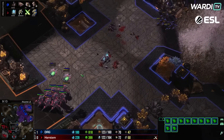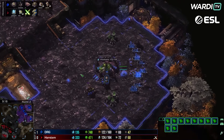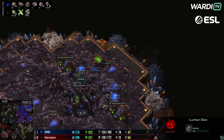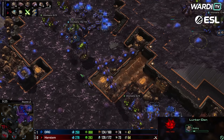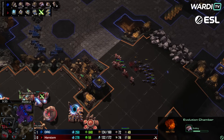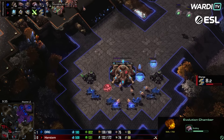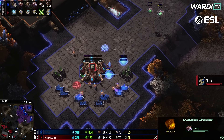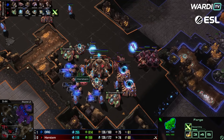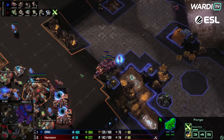Things still coming through, hydras trying to wrap around. Plus-two attack and charge continuing into production. A lurker den and infestation pit continuing up. Drones and hydras continue building, evo chamber as well. All of that coming in as plus-two attack and charge parade go into production. DRG realizing he definitely needs to tech up at this point — needs to go into the next phase of this game.